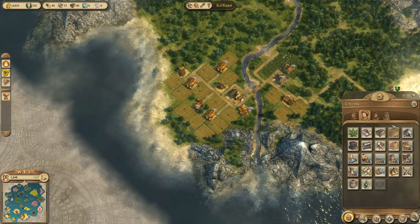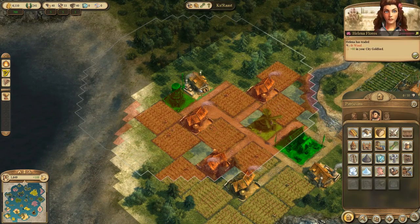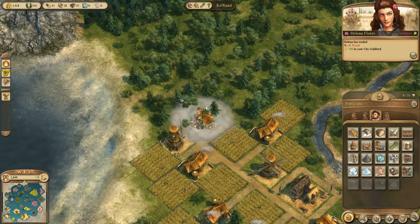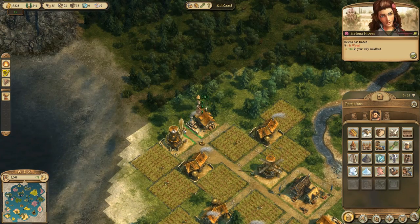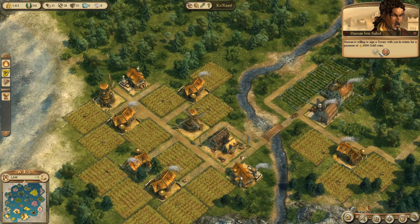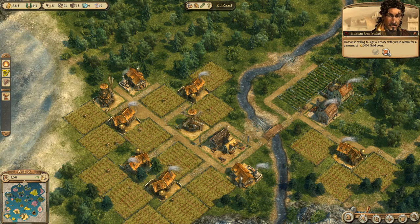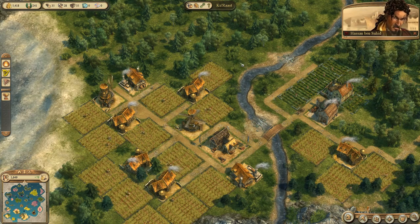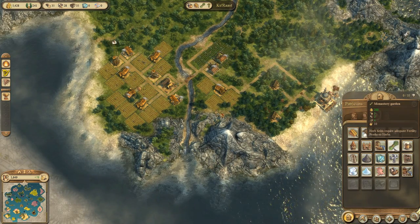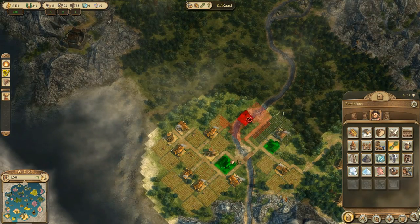My ship has made it over to Kurast and I'm finishing up making a bakery and then going on with producing more beer. Every once in a while I make a small trade — this time I get 80 gold for selling 8 tons of wood. Hassan Ben-Sahid wants a trade treaty but I can't afford it at the moment and wouldn't want to give him all my money anyway, so that's never going to happen unless I'm rolling in gold, which I am not.